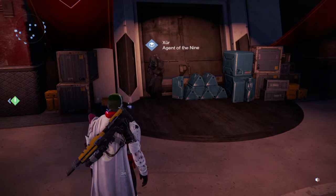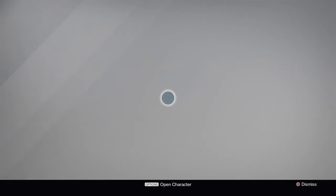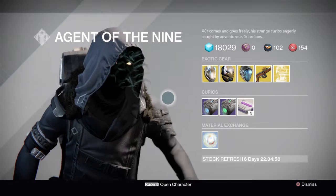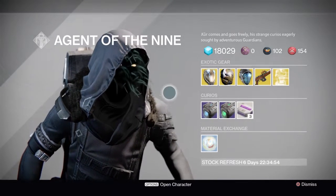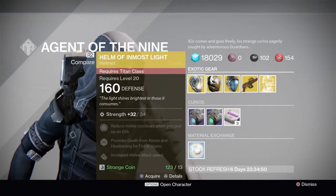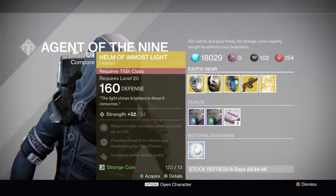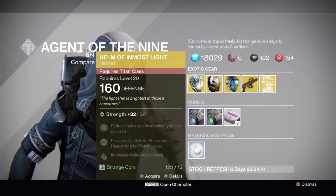Look at this — pretty cool. Let's see what this guy has. There is something inside me that wishes to connect. He has the Helm of Inmost Light, which is a really good Titan exotic. It provides Death from Above and Headstrong for Fist of Havoc.